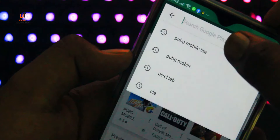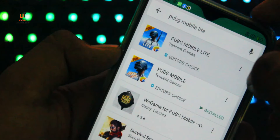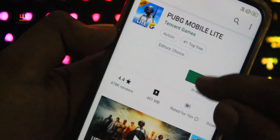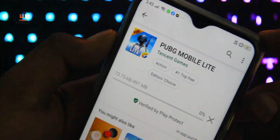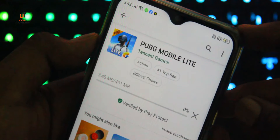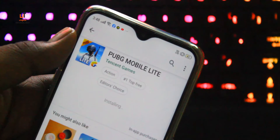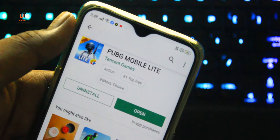First of all, you have to go to your Play Store or Google Play Store. Here you have to search for PUBG Mobile Lite and you will find the game. Just install it. Make sure that PUBG Mobile Lite will be written in your Tencent Games, because if it is written there, it means that it is official. And now let's open it.